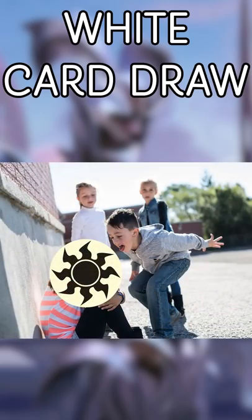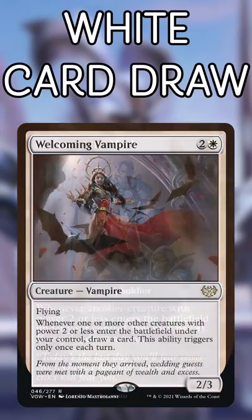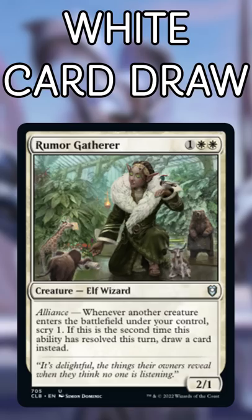People love to hate on white card draw in Commander, but it actually has quite a few powerful ways to draw cards. Mentor of the Meek is one of the original white card draw engines and will net you tons of cards off of small creatures. The updated version, Welcoming Vampire, doesn't ask you to pay mana and loves flash creatures. The same is true for Rumor Gatherer, which provides nice selection but really starts to pop off with two creatures per turn.